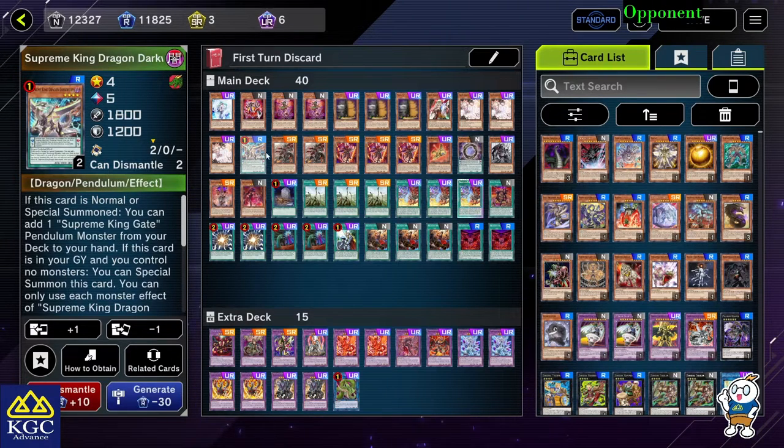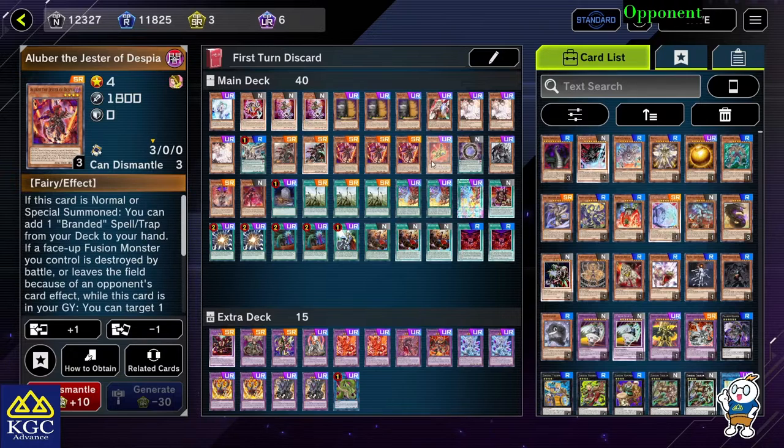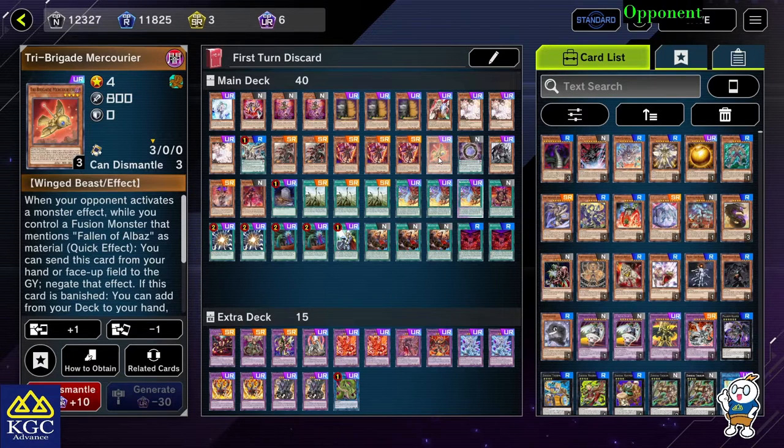The key monster parts are: Dark Worm, Fall Abelous, Eluber, and then my addition is Mercurial. Mercurial is also considered a hand trap when you have a fusion monster in play, so just in case you want to do anything, you can use this to negate that effect.